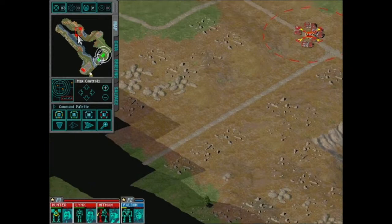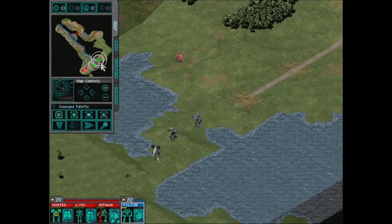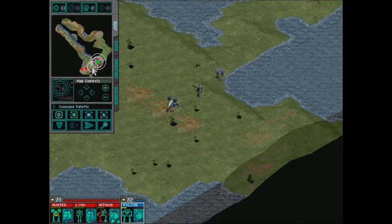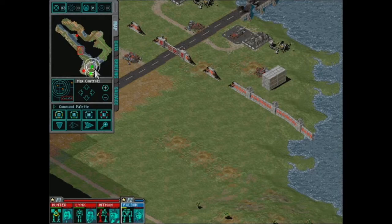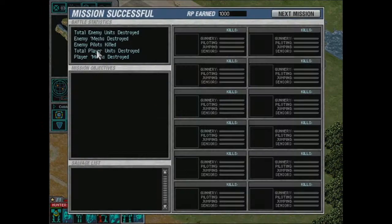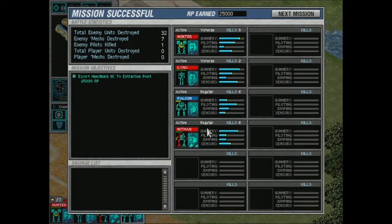We're going to destroy all these guys. Don't all park together in a land of airstrikes — you will die. First mission, off to a rocky start, but I think it can only go up from here. I was probably not supposed to take a Catapult and Centurion — supposed to have faster mechs. I also wonder if I could have crossed the bridge if I hadn't blown it up with the explosive barrels and gotten to Falcon faster. I like the fact that you can look at your salvage before the mission is even over — we got a Cougar and some clan LRM racks.